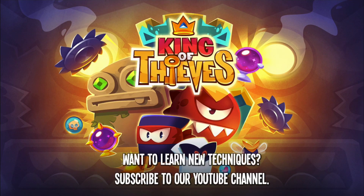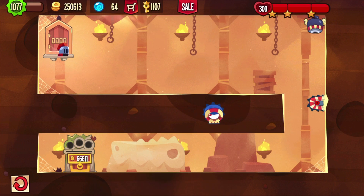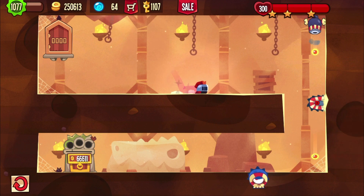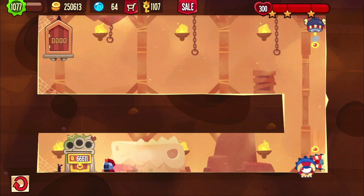Welcome back to King of Thieves everybody. Here's another base I just attacked. This one is by Bob and it's special. Look at the radius of the blue guard — this is not a full radius. You only get this when you leave the original handler alone and do not change it.